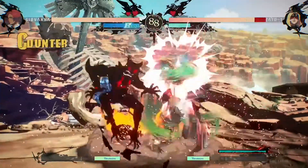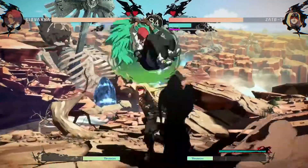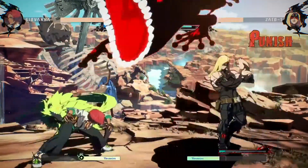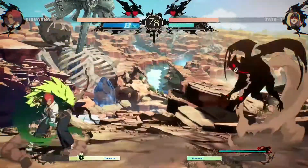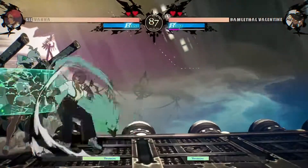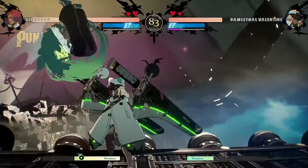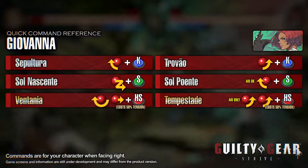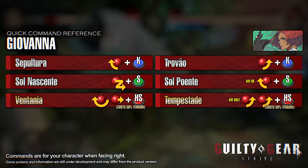Try using her standing kick and standing heavy slash attacks after a dash as pokes and ways to approach the opponent. Trovan leaves Giovanna at advantage even when blocked, so don't hesitate to use it. You can mix up the opponent once you're in with a throw, her low hitting crouching slash attack, or her overhead Sol Puente. Hit opponents who try to avoid the grounded neutral game by jumping in with her forward punch attack or Sol Nascente.